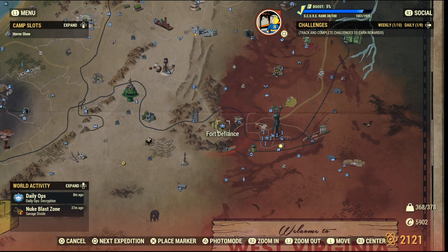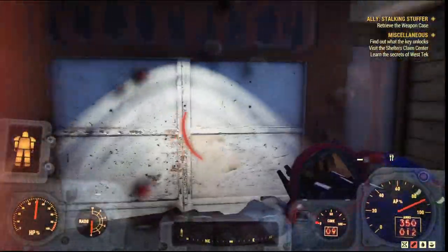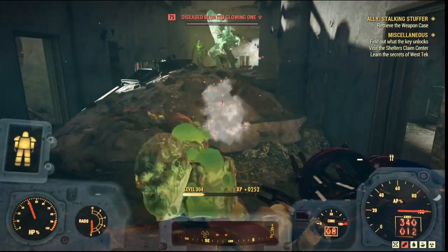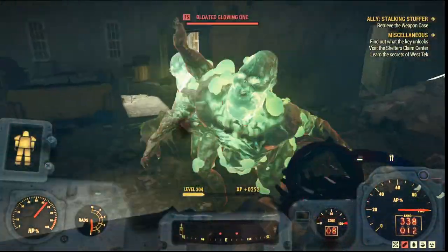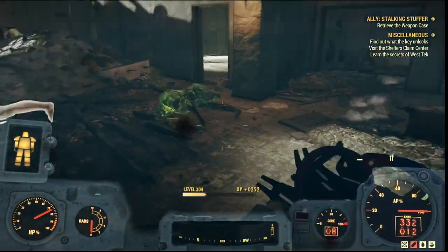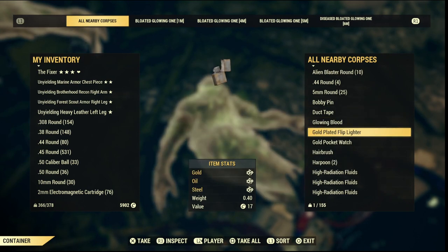And then finally we have Fort Defiance. If you guys are seeking the red asylum dress, you're probably really familiar with this place. Like the Charleston Capitol Building, you can just round them all up and they will follow you. There are loads in here also, and lots of glowing blood as well.